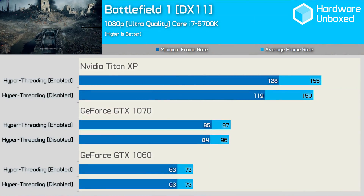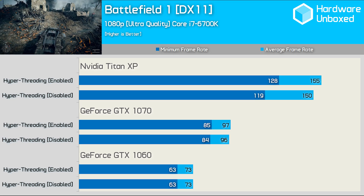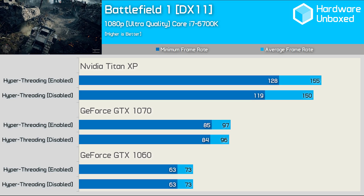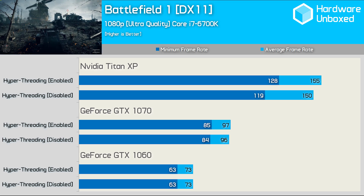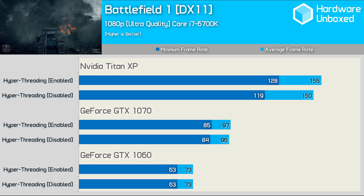Finally, we have Battlefield 1, another heavy CPU user. Utilisation hovered between 60% and 80%, occasionally exceeding 90% very briefly. Enabling hyperthreading boosted the minimum frame rate when using the Titan XP by 8%, so not a huge gain. No real gains were seen with the GTX 1070 or GTX 1060 graphics cards.